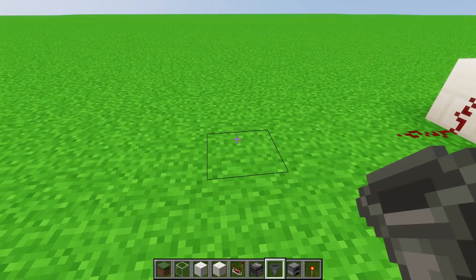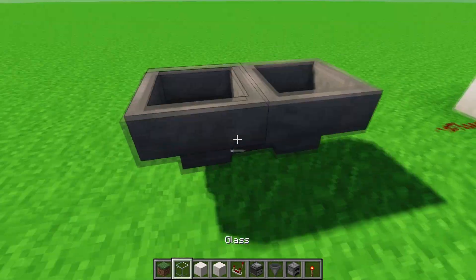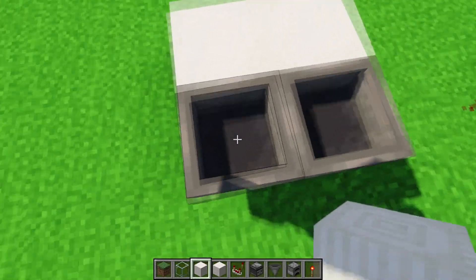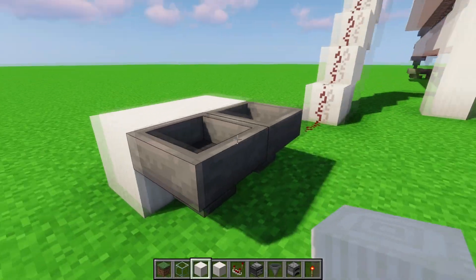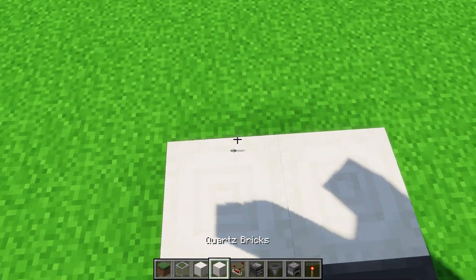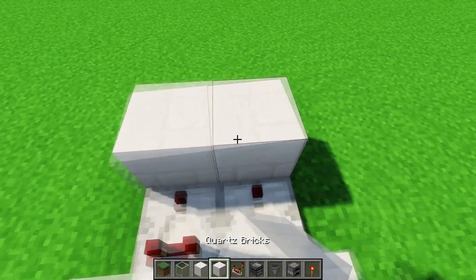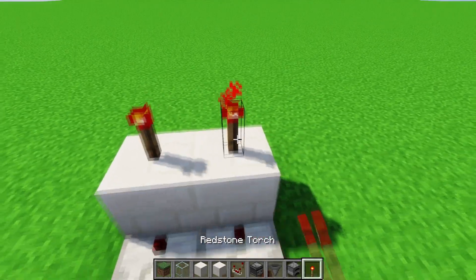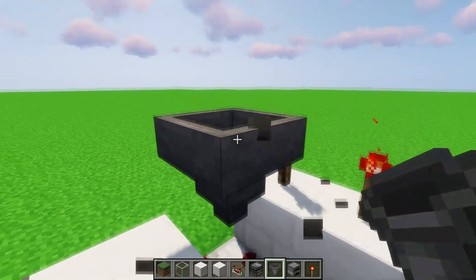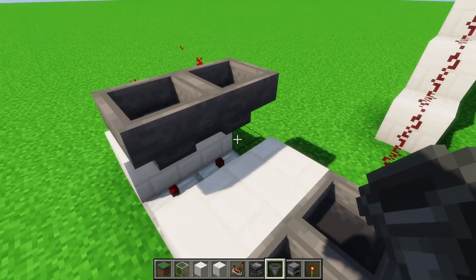Now we build the timer. First, put two hoppers facing into each other, then put an opaque block on one end. Put comparators facing away from the opaque block, then another opaque block, and put redstone torches on top of the comparators. Then put two more hoppers facing into each other, making sure they're facing into each other — that's pretty important.